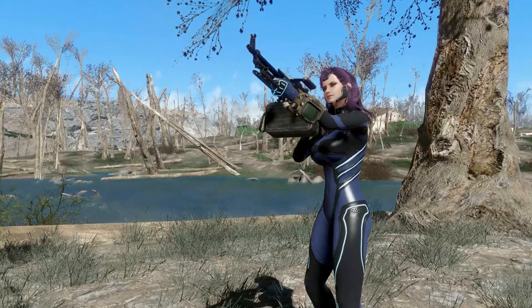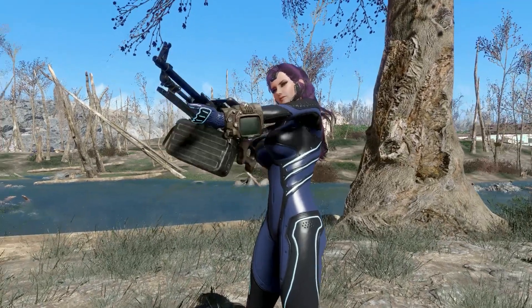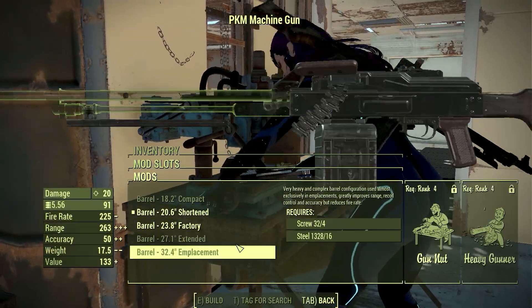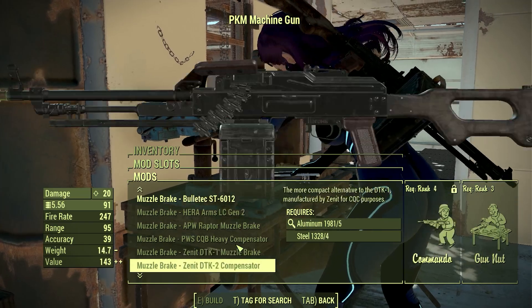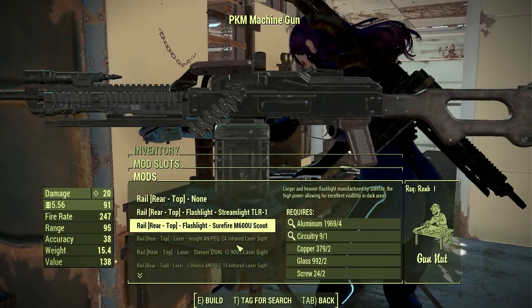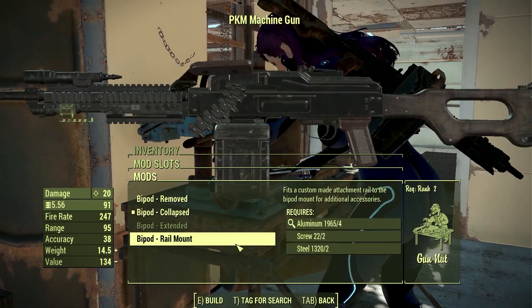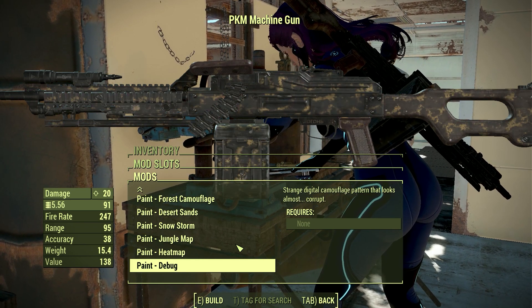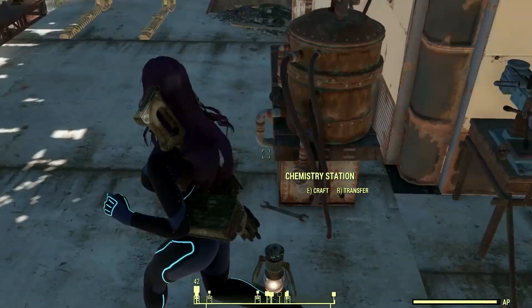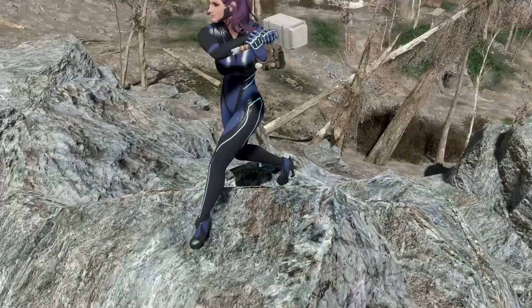This is the third person animation. This is a big gun which is made for big enemies like Deathclaws. You can change receivers, there are many barrel options, different magazine options, you can attach scopes and bipods, and change the stock. The materials required for this gun are mind-blowing. You can easily craft this at the chemistry workstation — you will see the title 'PKM.'